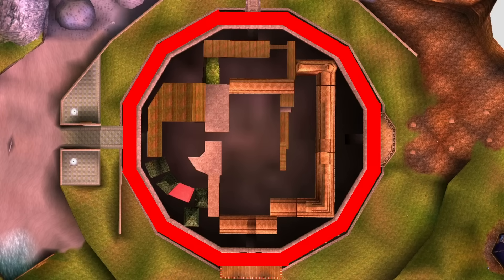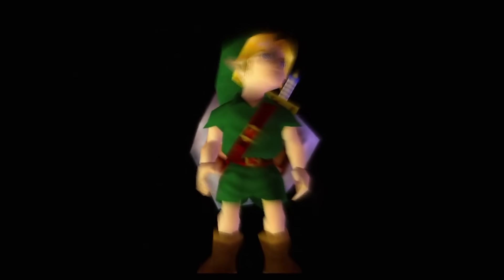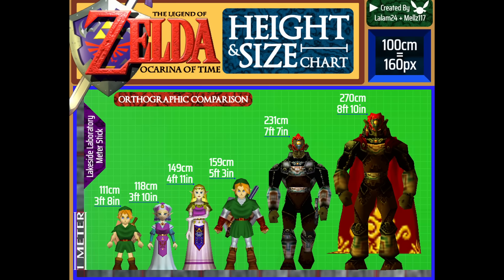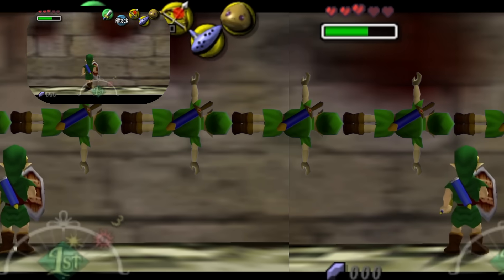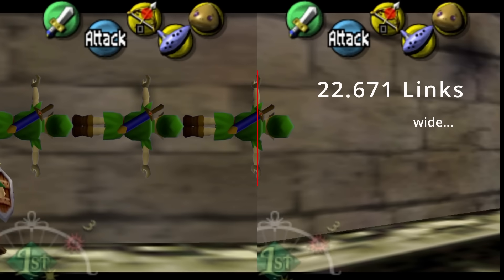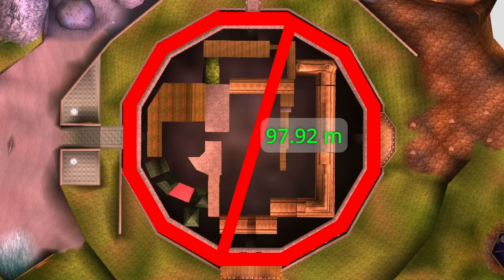The only spot where we can directly compare the size of the moon to anything else is when it's falling on Clock Town — you can see the outer walls and make a direct comparison. The outer walls of Clock Town form a regular dodecagon, so by determining the length of just one wall, we can figure out the distance across and compare that to the moon. Child Link is estimated to be just under four feet tall — three foot eight inches, or 111 centimeters, based on a calculation by Reddit user LALAM24. Moving along the outer wall, we can determine that this wall is 22.671 Links wide, making it a little over 25 meters wide, which means it's about 97 meters across Clock Town. So yeah, Clock Town is smaller than a running track.